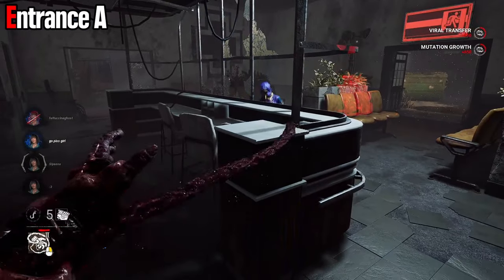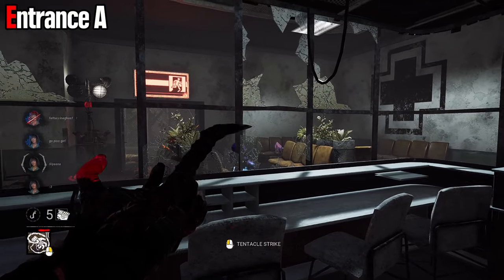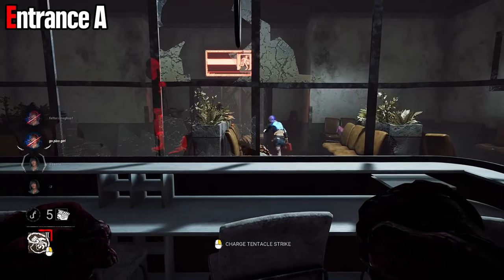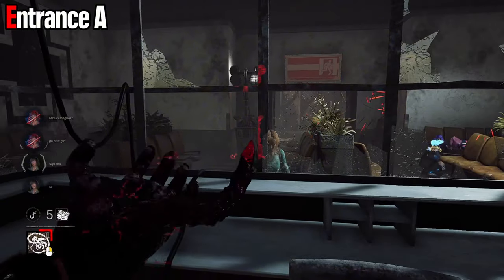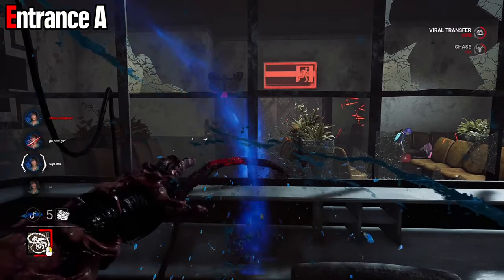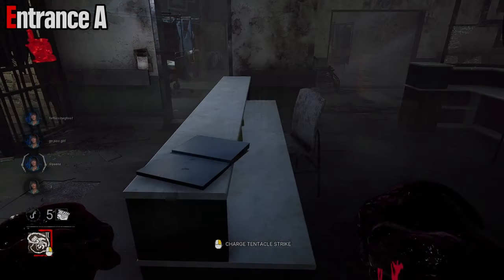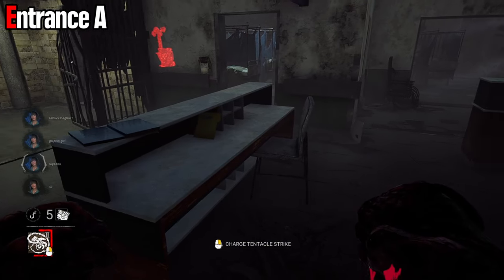Even these little metal bits holding it up to the ceiling don't really do anything. You can hit behind them, you can hit through the glass — if you can see the survivor and they don't know how to crouch, you can just hit them over. It's fantastic and I really love this loop. This little desk directly behind the main front desk, you can also hit over the entire thing, no problems here.